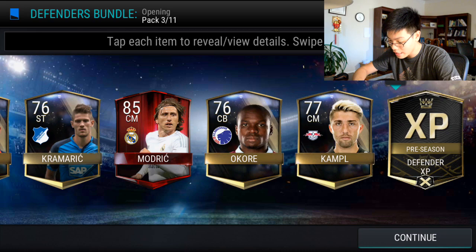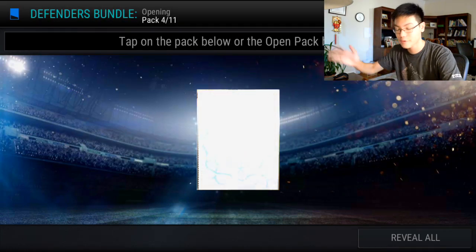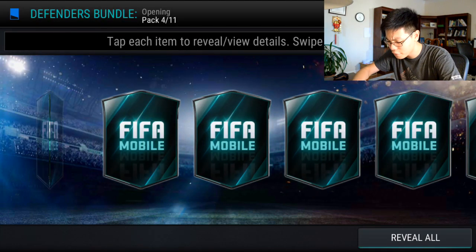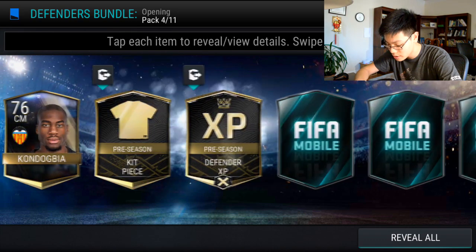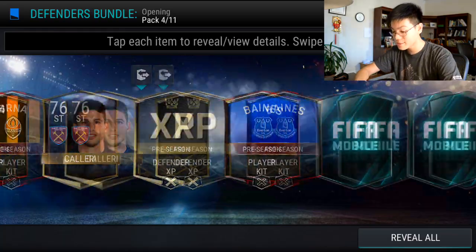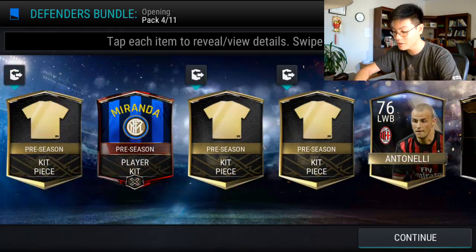There's a Griezmann. I pressed Reveal All and we end off with a Modric. Pack number four — we have gotten like 48-85 overall players already. There's Gomez, a kit piece, defender XP, Serna — still not a single Mascherano one.